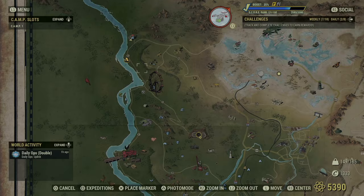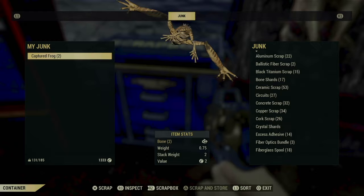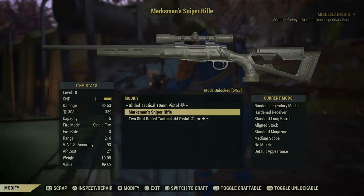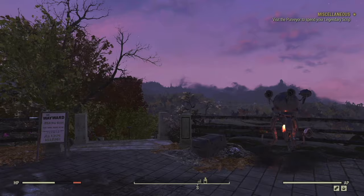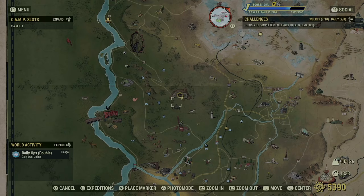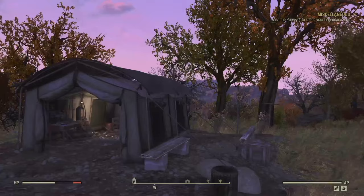I'll swing by my camp, drop off everything I've got, and then we'll run the southern route, which is longer and therefore will give you more ammunition. For the southern route, we will start again at Vault 76. We already cleared everything here, so the next one is Forward Station Tango. This is a Brotherhood of Steel outpost, and they are also friendly, so they'll let us steal everything they have.